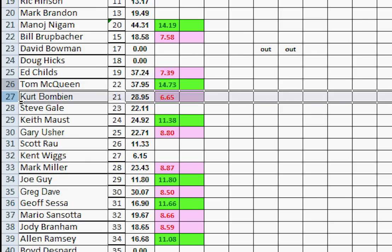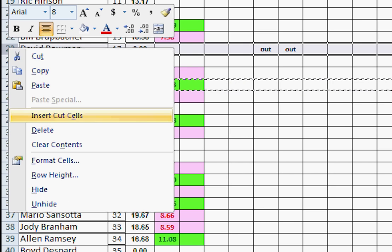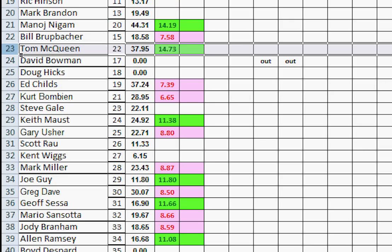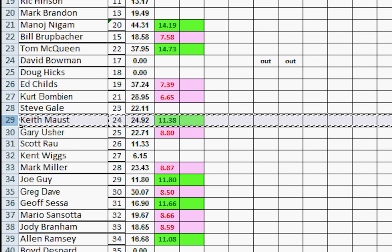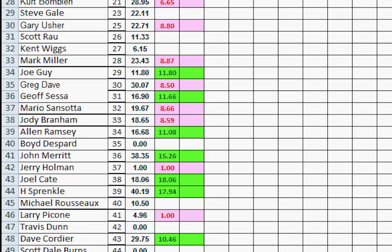Number 22, Tom McQueen won — he moves up one, two, three, right above Dave Bowman. Number 23, Steve Gale didn't play. Keith Moss won, so he moves up one, two, three, right above Ed Childs. Number 25, Gary Usher lost, so he would move down — but as soon as he starts, he runs into Scott Rowe who has fewer points. So Gary stops right there.